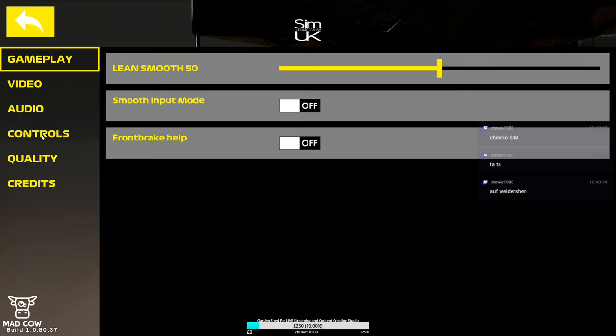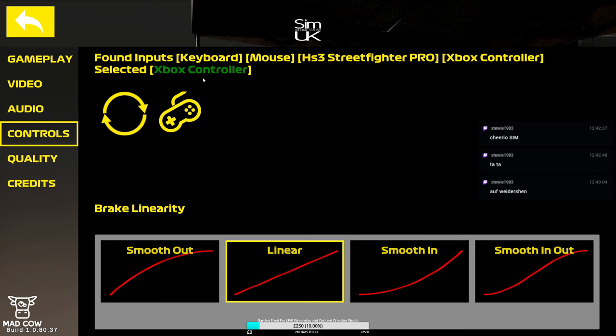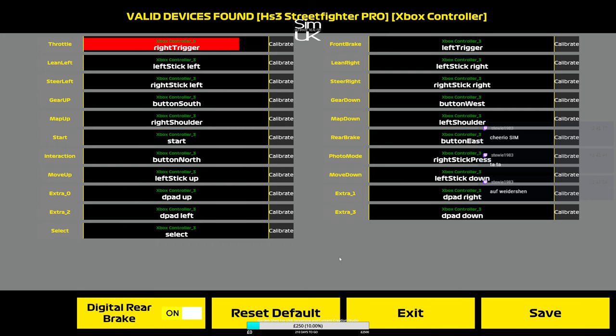We almost don't need to do that because if we come into the options and go to controls, you can see that the HS3 Street Fighter Pro is there. If I come into the buttons and look at the throttle where the red line is, it says Xbox Controller 3 - so despite the fact that it can see this controller, it's taking the Xbox 360 input. If I turn that off and try to use this as a controller, it doesn't work. I've got gear down but if I try to gear up, it brings the rear brake on - so I've got some conflicts.